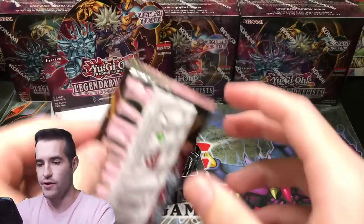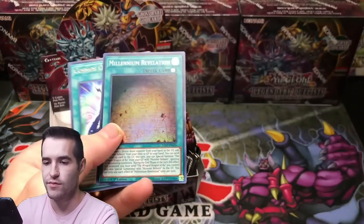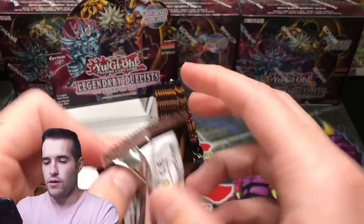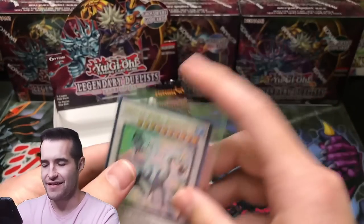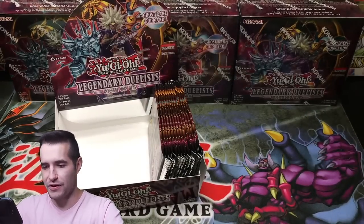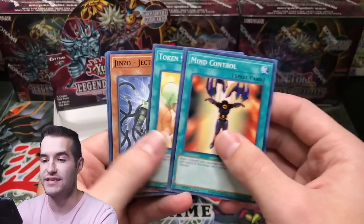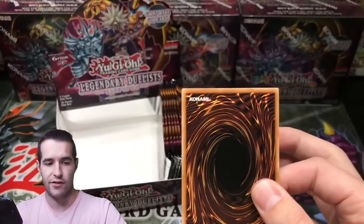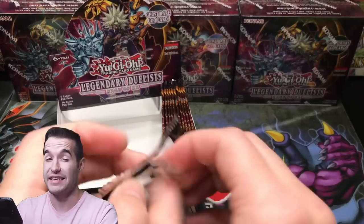Jinzo, Mound of the Bound Creator, Holding Arms, Millennium Revelation again. Probably going to get a lot of Super repeats on three boxes. Ghost Rare — give us the fire! White Aura Bahamut — is this a reprint? I didn't know there were reprints in here, unless that's a slightly different version. I'm sure that's a reprint — let me know in the comments, guys. If you made it to 17 minutes, let me know — you're a legend if you made it that long. Make sure you subscribe, I'm so hyped for 20k. That video is going to be so much fun.